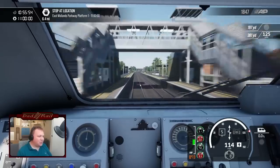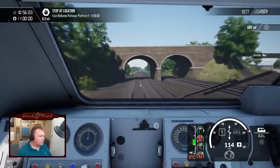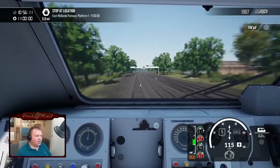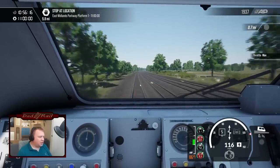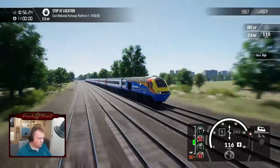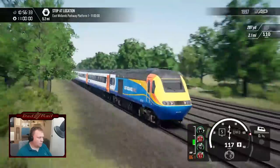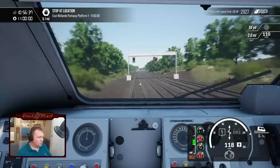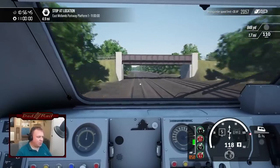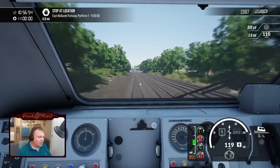Lovely overgrowth on the platform there. The stations look very nice — and we will do a 158 run a bit later on. We're all right up to 125, let's see if we can get that out of the unit before we have to put the brakes on for East Midlands Parkway. Performance-wise, the route does seem to perform very well — I'm getting a solid 60 FPS. I haven't noticed a great deal of stuttering; it runs pretty smoothly and is pretty well optimised.